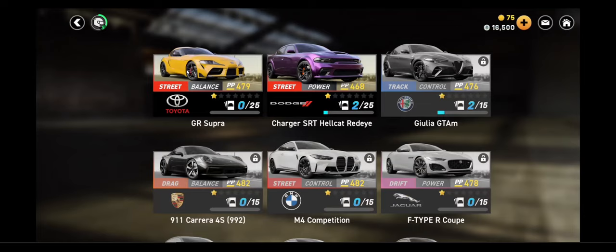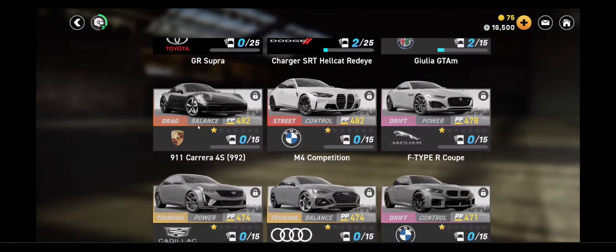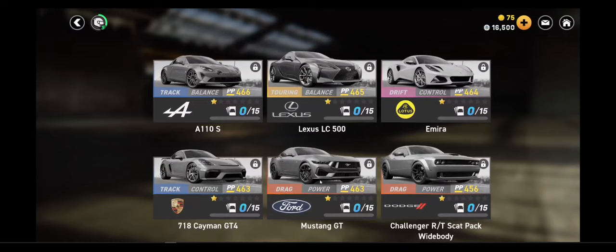Street balance — that means everything is kind of even as far as cornering, straight line speed, tire grip, and stopping power. Power means it's a good straight line speed car; don't take it on some kind of track with twists and turns. Control is for a track — that means it's good on a track that might have multiple corners. Drag balance is good for drag racing but it's a balanced car. Street control. Drift power. Touring balance. There are these different types of cars and not gonna lie, I kind of like it.